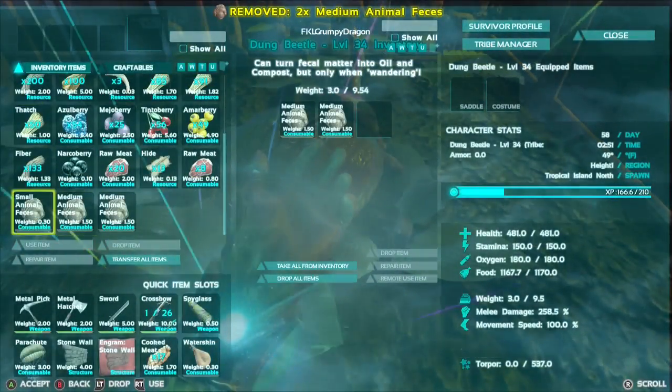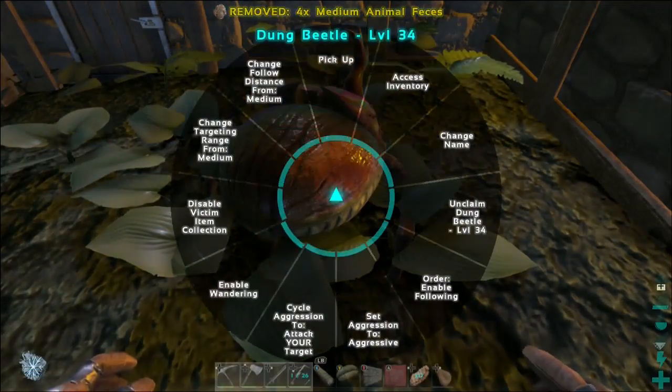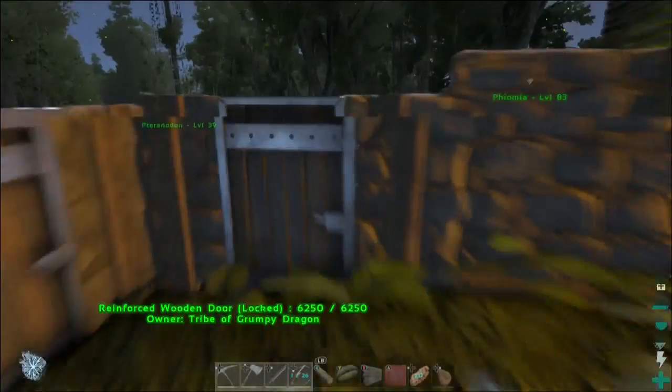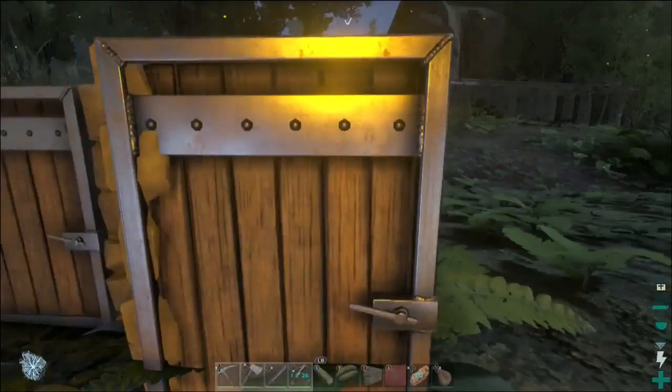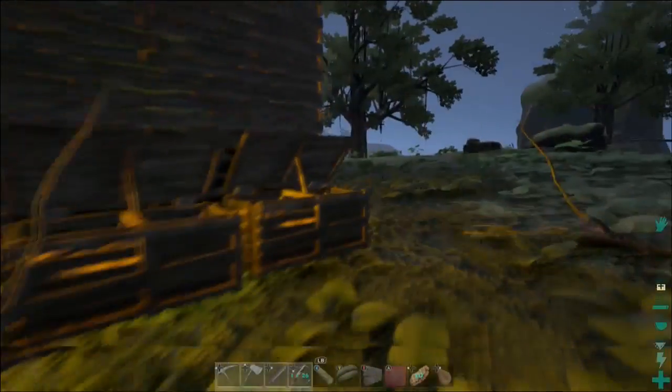We've got battle music again. I think Fat Bob's fighting something else that's in our area. Let's go ahead and re-enable wandering. That should get him to create. Sometimes they get jammed up when you put them in a box. It's better to just let him wander the ground.